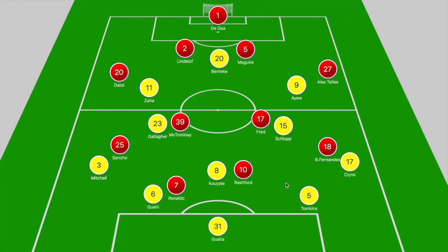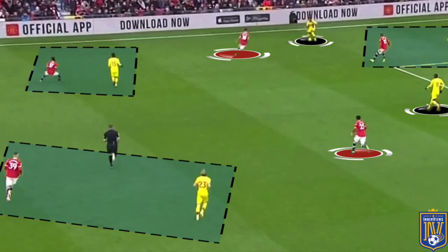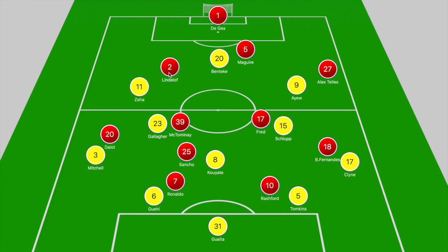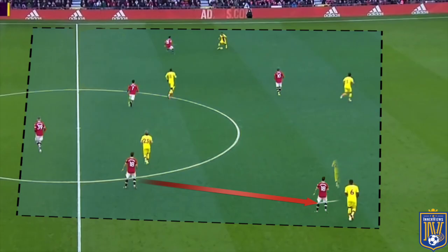United's solution was that if Ronaldo was stepping to the ball, Rashford would sit on Cuyate, and vice versa — if Rashford stepped to the center back in possession, Ronaldo was supposed to hold. On a few occasions, if Ronaldo and Rashford were stepping towards Gaye and Tompkins, you'd see Sancho from the right drifting laterally to close down Cuyate, then Dalo stepping to Mitchell and Lindelof closing down Zaha. In other cases, McTominay would shift across and Sancho would retreat to close his marker.